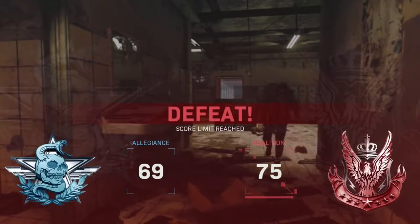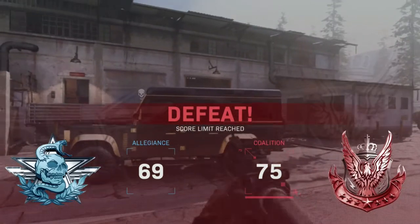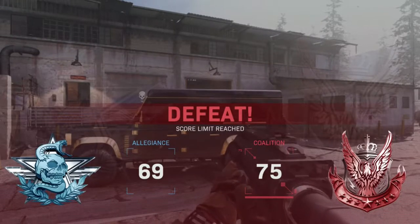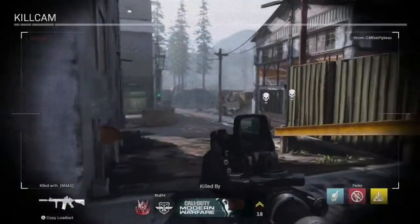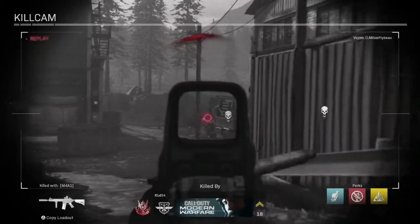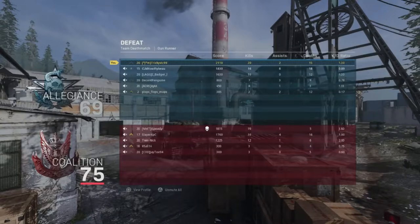That is Gunrunner in the Call of Duty Modern Warfare beta. It wasn't the greatest of maps, but this map is super play-your-way. You can kill people out of spawn with your AR, or just in the middle of the map with a medium range weapon, or long range everybody from the sides of the map. Whichever one you want. Anyway, thank you so much for watching — I'll catch you guys in the next one. Peace.